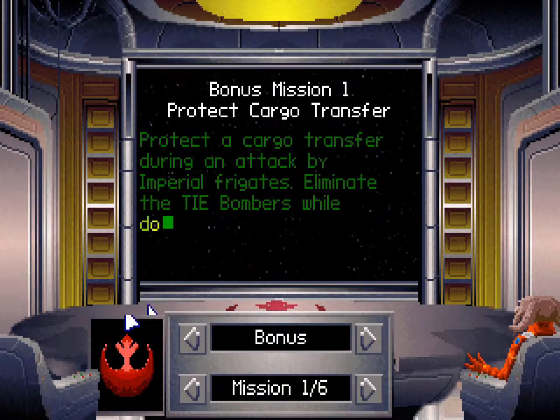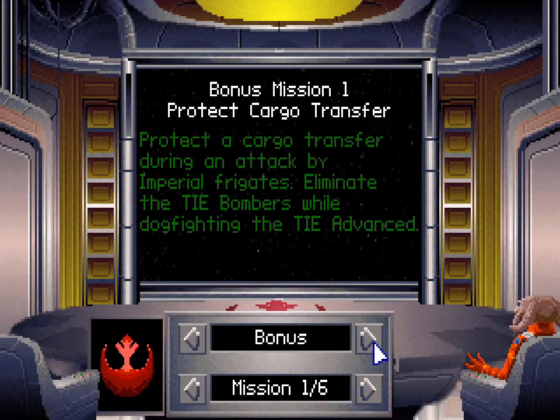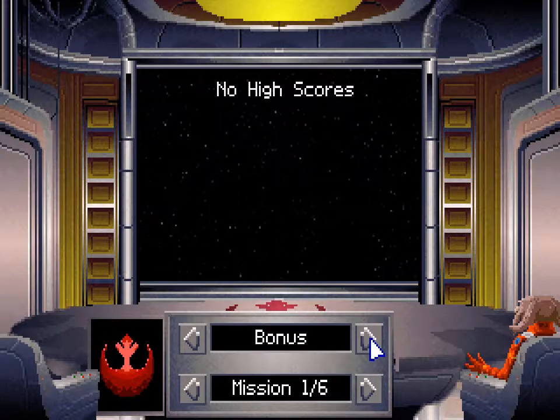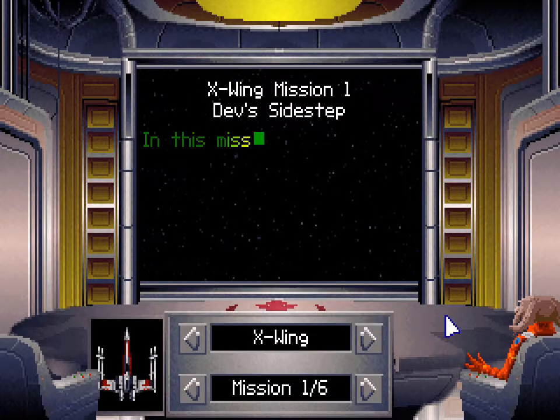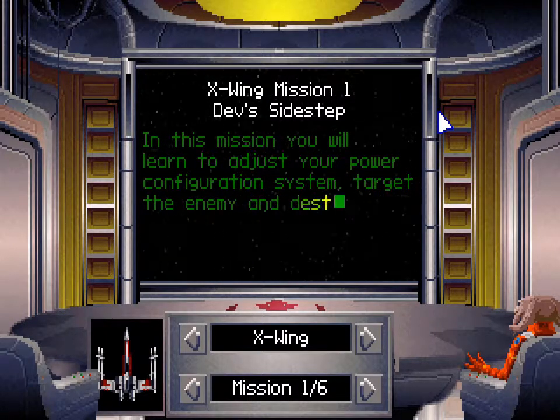Bonus mission one — hey, what happened to the guy? There's usually a guy sitting in this chair. We're not going to be doing the bonus missions; those were actually added with the CD version of the game. We want the X-Wing ones, so X-Wing mission when Dave — sidestep in this mission.